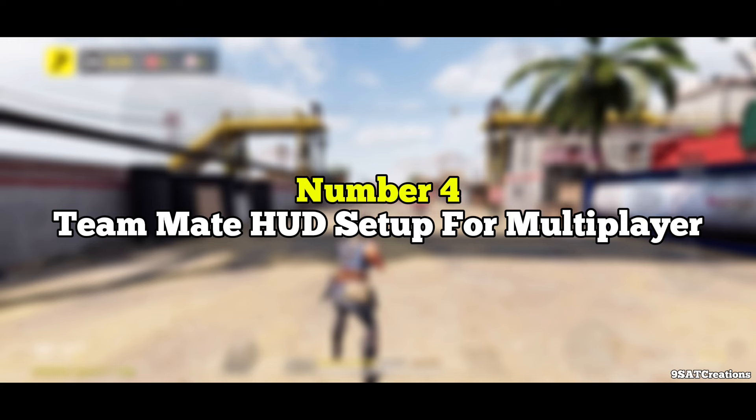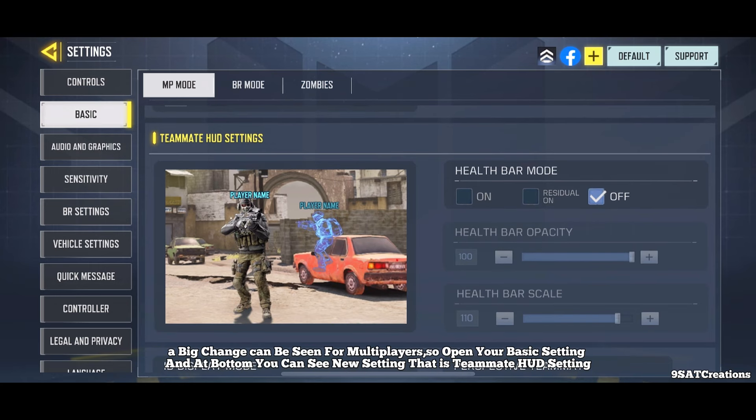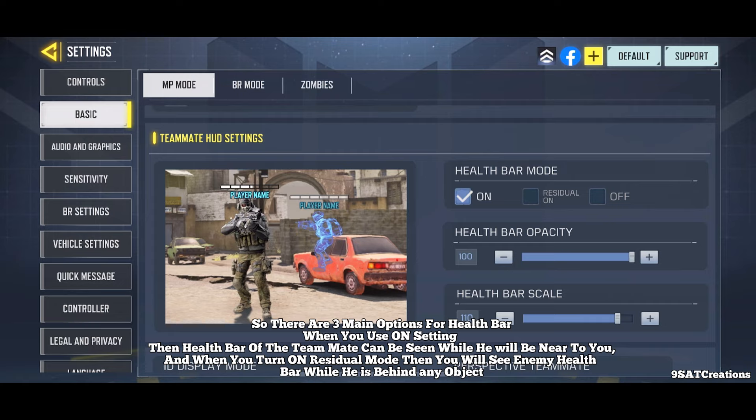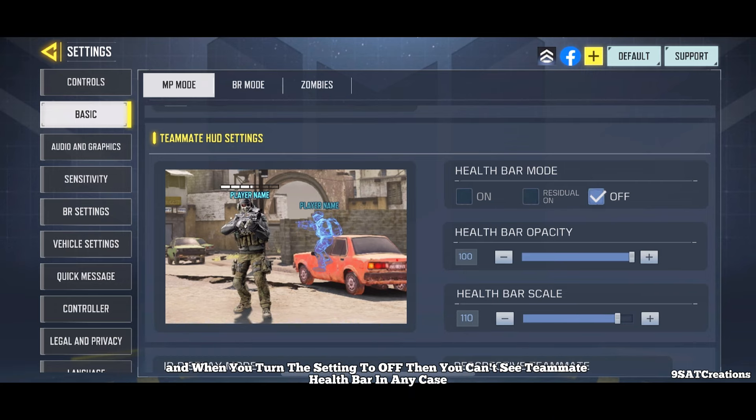Number four: Teammate HUD setup for multiplayer. A big change can be seen for multiplayer players — open basic settings and at the bottom you will see the new Teammate HUD setting. There are three main options for the health bar: when set to On, the teammate's health bar is visible when they are near you; when set to Residual mode, you can see their health bar even when they are behind an object; when set to Off, you cannot see any teammate health bar.